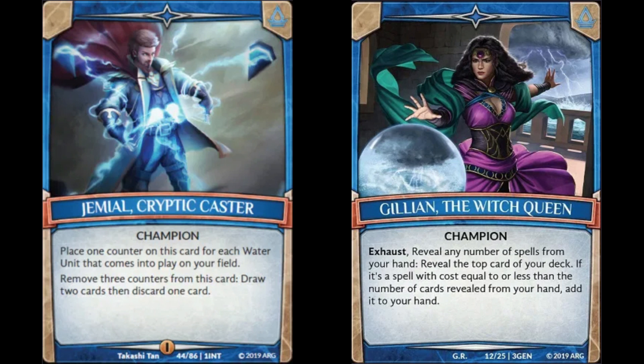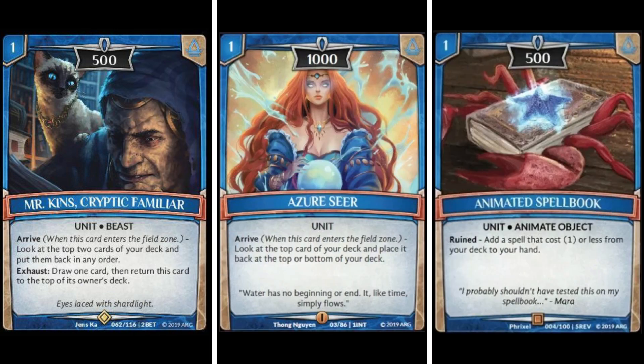The first champions we're going to look at are the blue champions, Jamile and Jillian. They both have similar play styles - both are control variant decks. Jamile allows you to keep your hand size up by playing water units. Jillian each turn can exhaust herself, reveal the top card of your deck, and if it's less than the amount of spells you've revealed, you can add it to your hand. Both champions try to maintain a healthy hand size to utilize all the control cards they have.